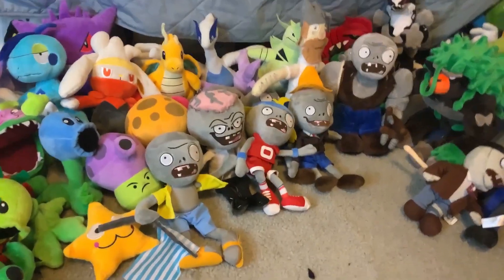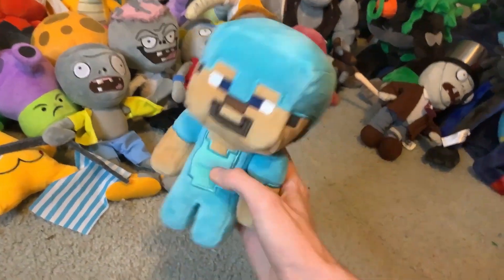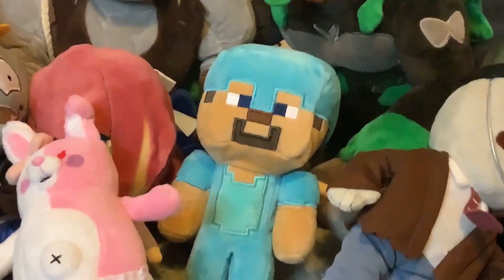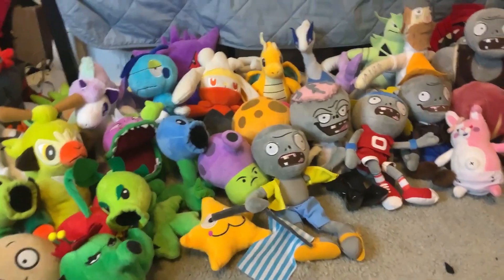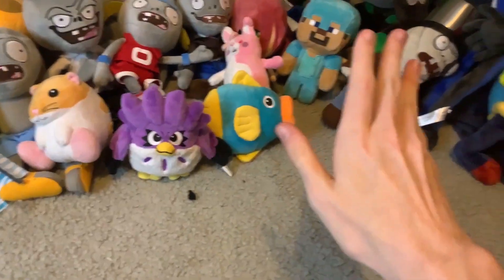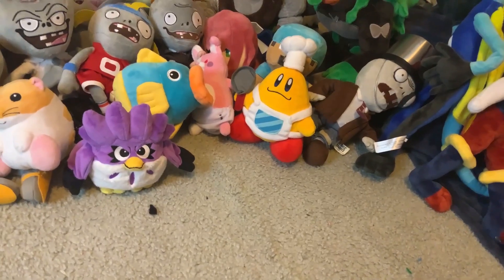Now we're on to the true miscellaneous stuff — a couple of series but only one or two plushies each. Starting with the indie stuff: Monica from Doki Doki Literature Club, Steve from Minecraft sporting his diamond armor — actually from Abigail's Christmas Wish — and Monomi from Danganronpa. You may notice a theme going forward; I'm not going to point it out, but I think you'll figure it out. Next up we have some Kirby characters, including Rick the hamster, Coo the owl, and Kine the fish. And wait — I also got Chef Kawasaki, I don't know how I forgot about that.